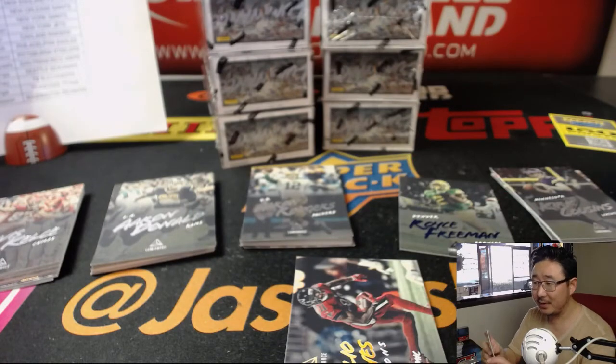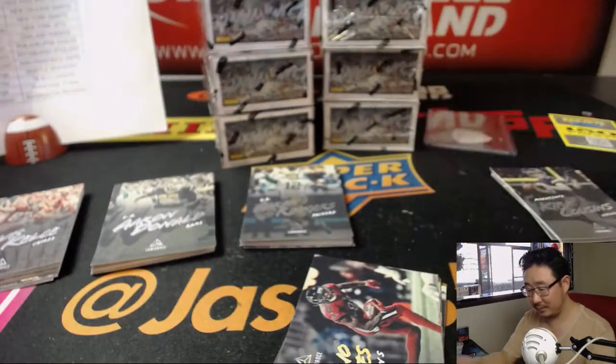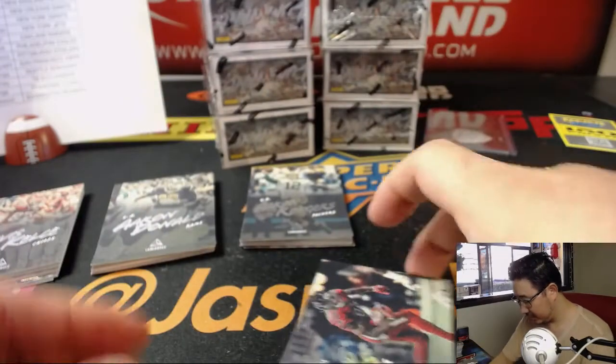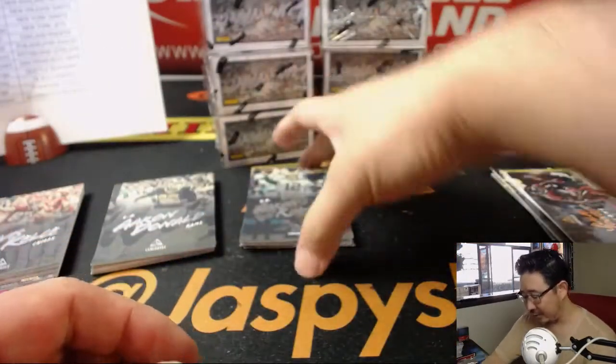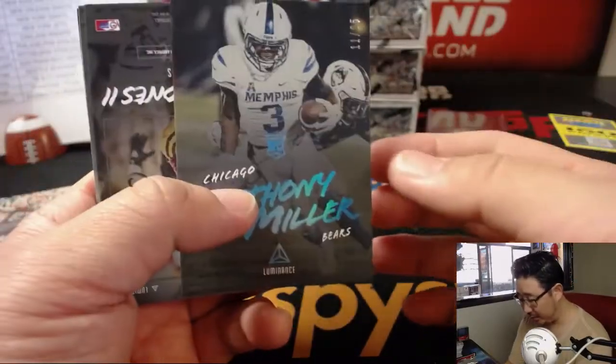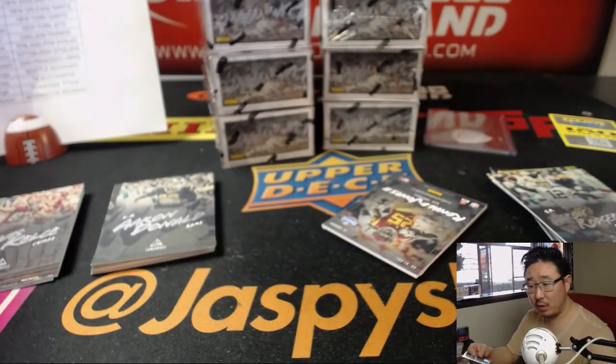Joe Mixon — Bengals. And the Royce Freeman for the Broncos. Maybe there's just more mixed reaction than I thought. There's Anthony Miller out of 25, 11 out of 25, for the Bears. That'll be for TJ with the Bears.